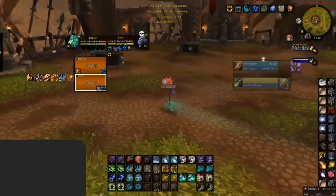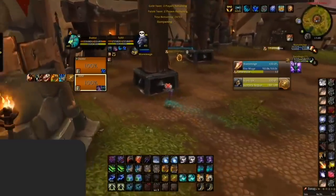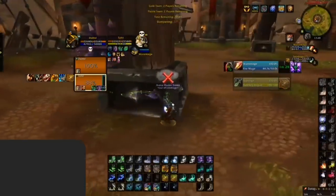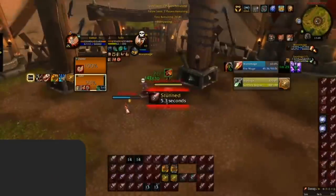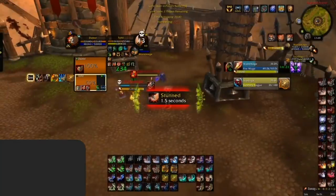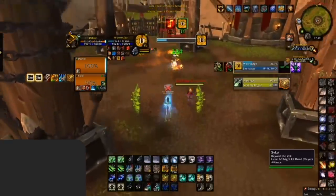You will not always be able to stop incoming CC all by yourself — you will also need help from your teammates. Make sure you communicate with them and have them stop any incoming CC during this vulnerable time, whether that be using their stuns, interrupts, or anything else from their toolkit. As shown here, the druid gets kidney-shot by the rogue in a terrible position, but the feral notices this and uses his interrupt to stop the incoming polymorph, so the druid does not have to use a lot of defensives.